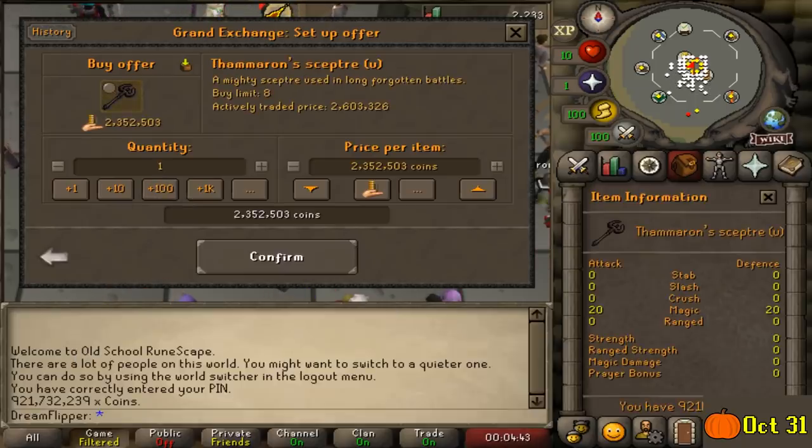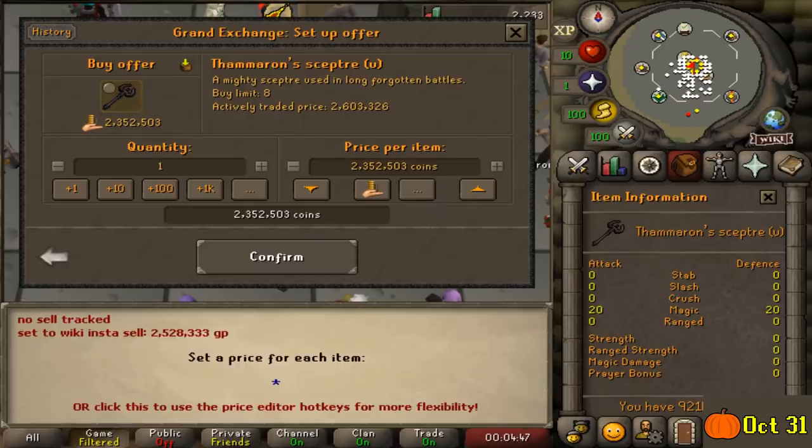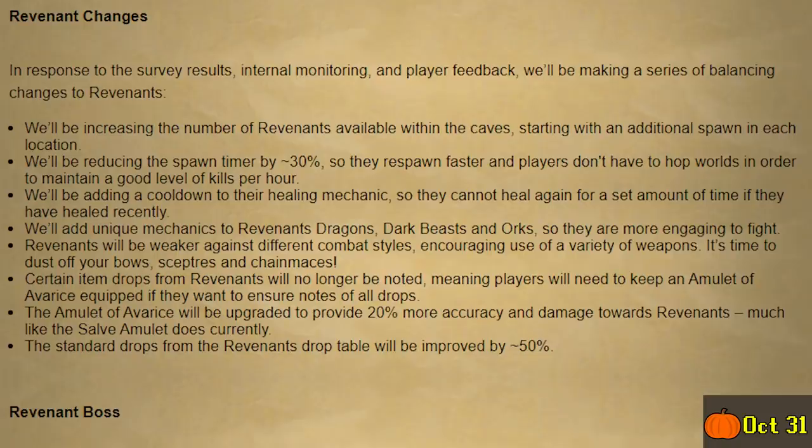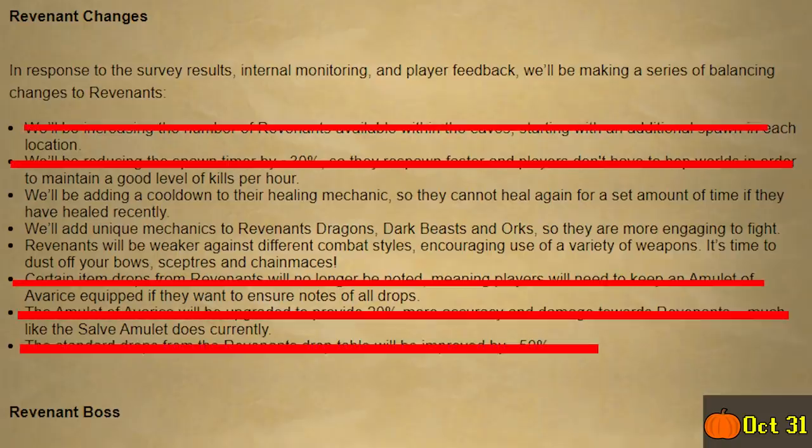So what am I going to be starting with today? It's actually an item somewhat similar to the one we invested in last time — it's a wilderness item and more specifically a revenant item. Now sure we have gotten some revenant cave changes, but that's not all of them. We did get the Amulet of Avarice change and we did get some new revenants, and the drop table has been reworked.